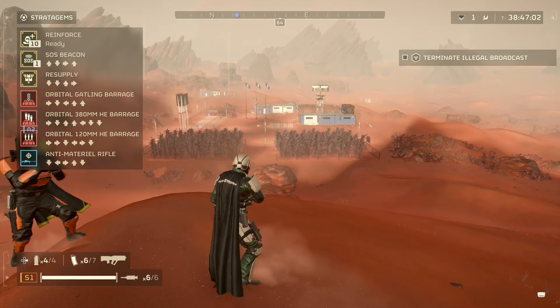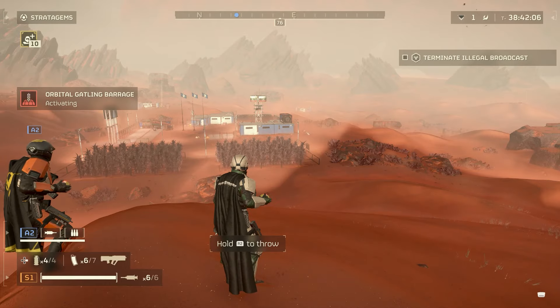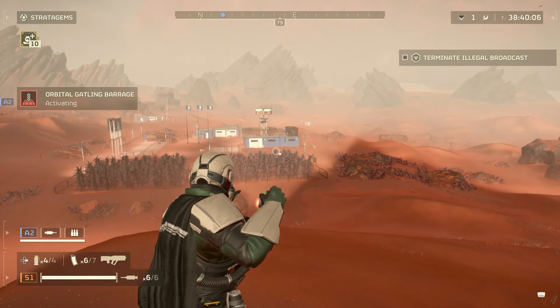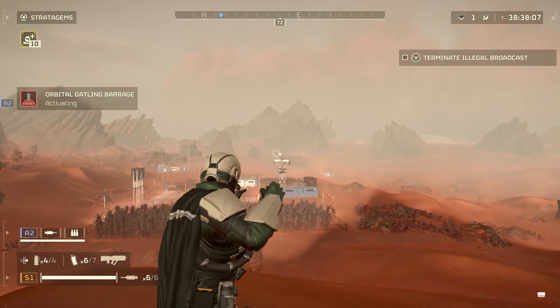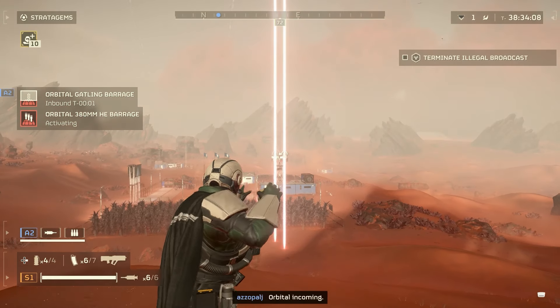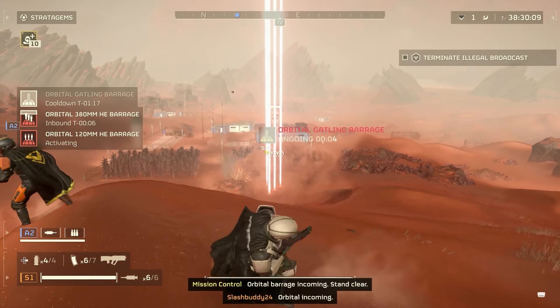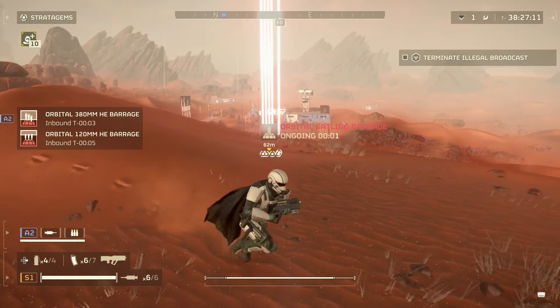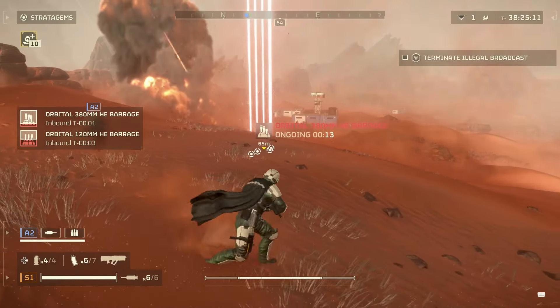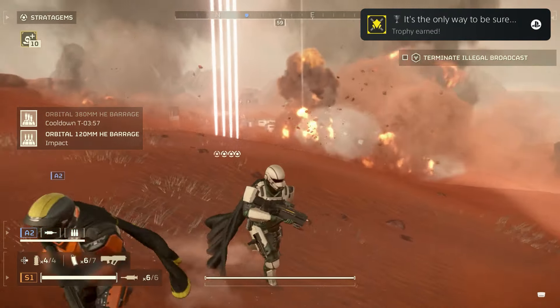For this specific trophy, equip those three barrages and get into a nice little spot - like in front of a minor point of interest. Equip your barrages and throw them as quickly as possible, all in one small area. Aim for a certain spot, equip your first and second barrages, and throw them as quickly as possible. As long as all of the barrages are going off and exploding at the same time in the same general area, that will unlock the trophy.